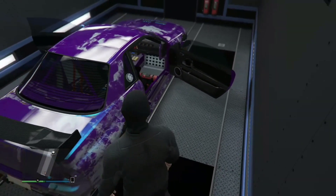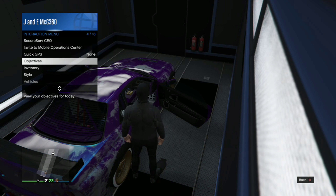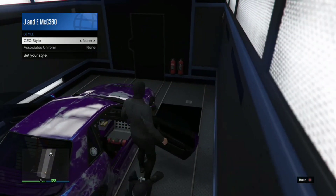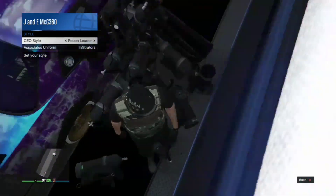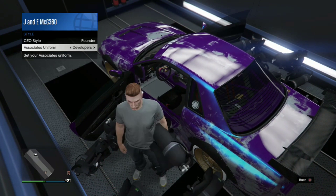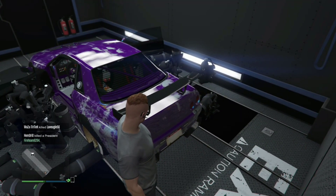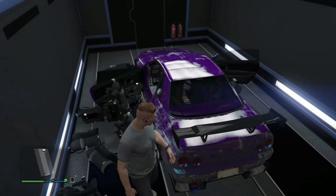Make sure you're registered as a CEO and have both doors open. Go to your interaction menu, go to Management, then Style, then CEO Style — Founders to None or Recon Leader to None — and keep doing that until both doors are blocked. You know the doors are blocked when your character doesn't do an animation getting in the vehicle — they basically teleport into it. Check both sides: press Y and if the character can't close the car door, it's working. Both doors need to do the same thing.